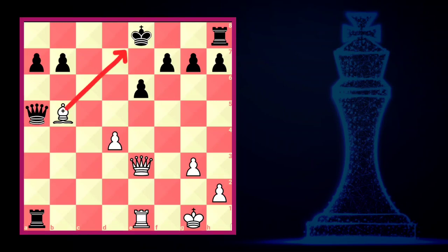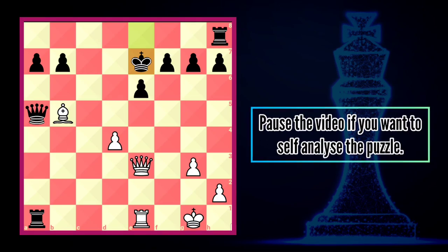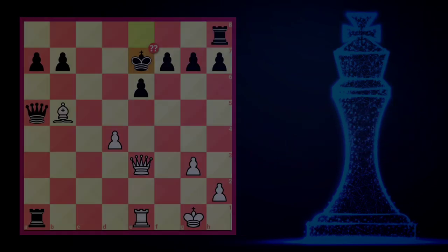White checks black's king with bishop. What do you think? Is it the best move for black? Before solving the puzzle, let's recap how the game started.